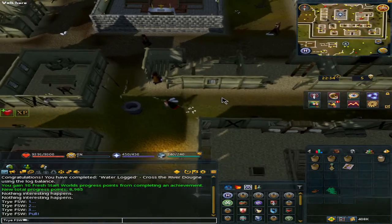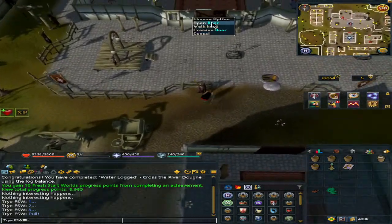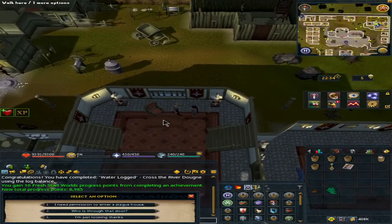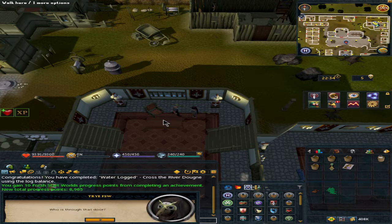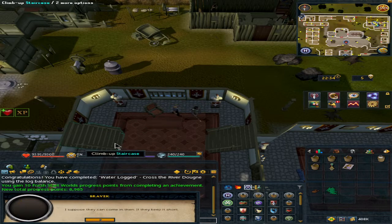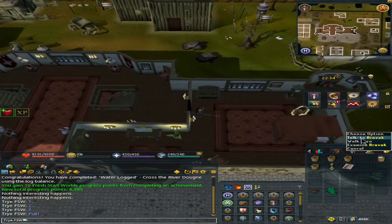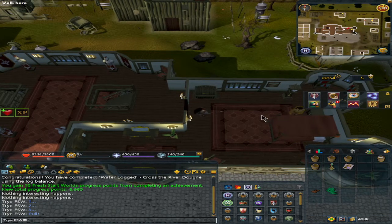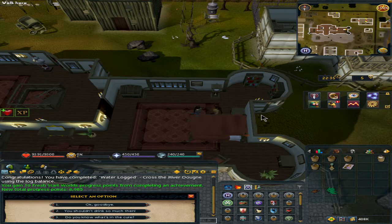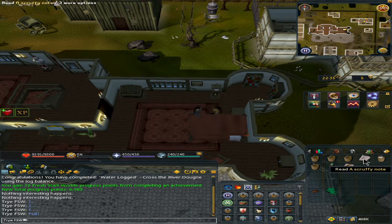Now we go north then west, then go north and speak to the clerk. Hit option two — 'Who is through that door?' — then hit option one — 'This is urgent.' He agrees. Climb up the stairs, go east, and speak to the NPC whose door automatically closes. Hit option one — 'This is really important.'